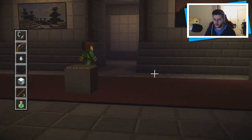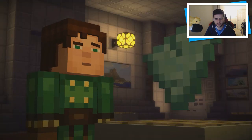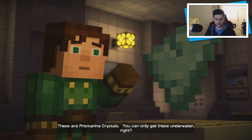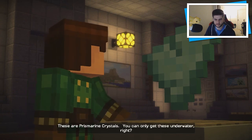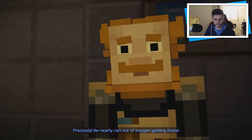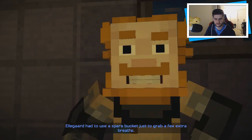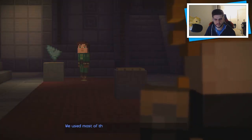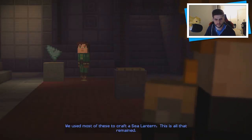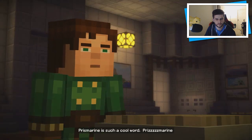Now I feel like there's one more — the prismarine shard. 'These are prismarine crystals — you can only get these underwater, right?' 'Precisely. We nearly ran out of oxygen getting these. Elagard had to use a spare bucket just to grab a few extra breaths. We used most of these to craft a sea lantern — this is all that remained.' Prismarine is such a cool word.